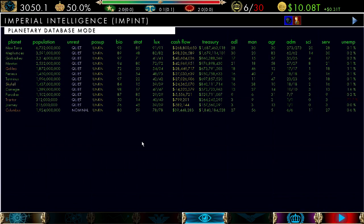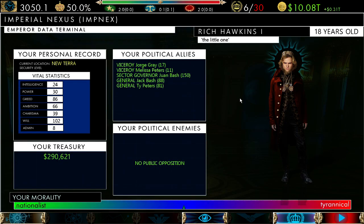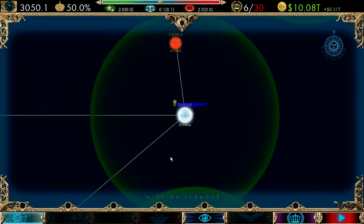This is the Imperial Nexus — it has information about you as the emperor. It shows your name, your age, and your nickname, which is derived by several factors including your age and whether you're tyrannical or nationalist. This is your personal record showing your different traits. This is your treasury showing how much you currently have. This shows your political allies — the different characters that contribute to your power rating — and your political enemies, and where you stand on the continuum bar. And this here is your next turn button.